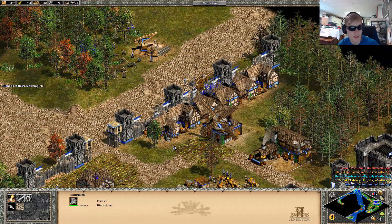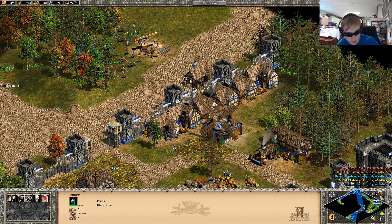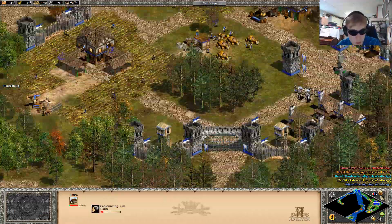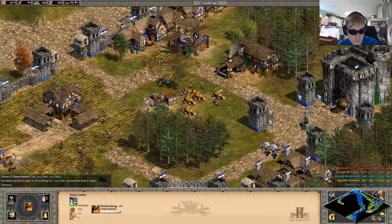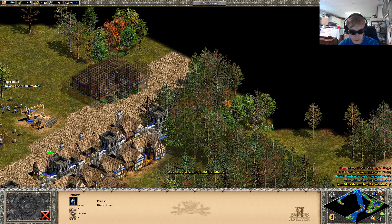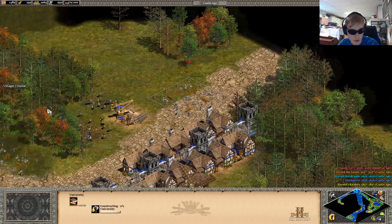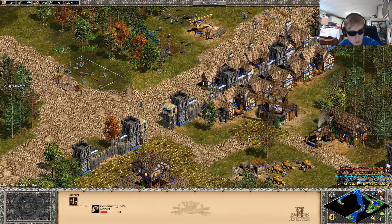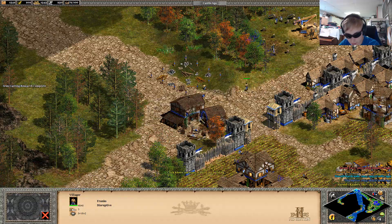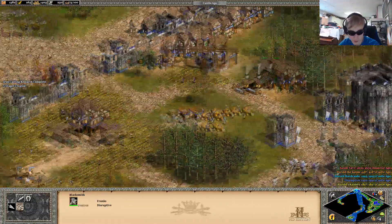We also need a market. They decided to give us a blacksmith, but not a market. We have 125. Not going to use monks because they're worthless in most scenarios, unless we absolutely have to. Not going to use archers, not going to use cavalry, not even going to use infantry most likely.